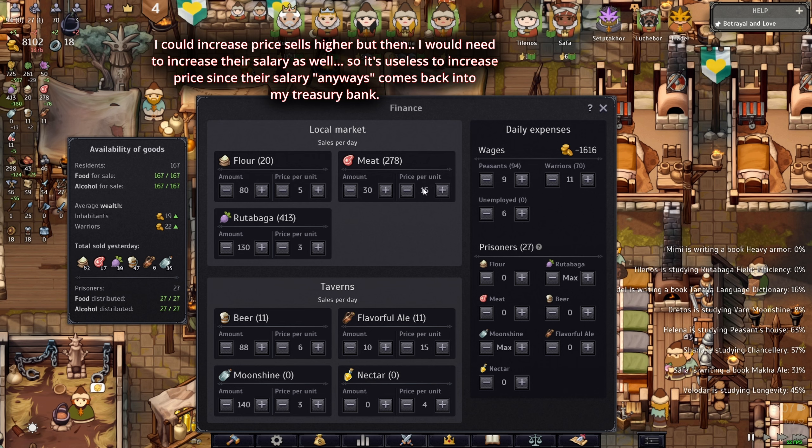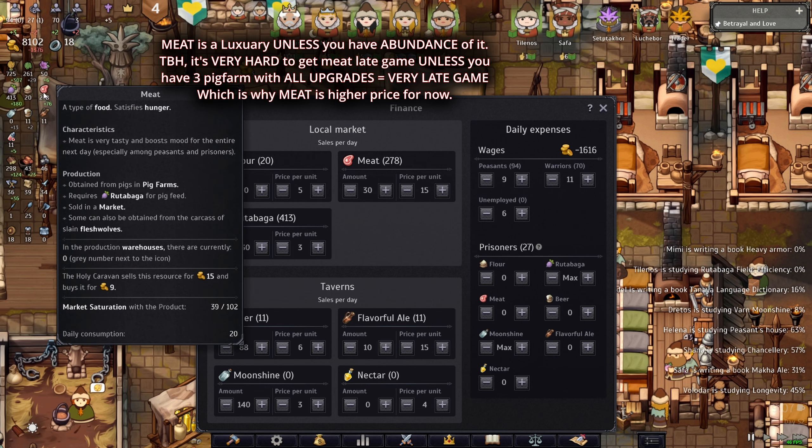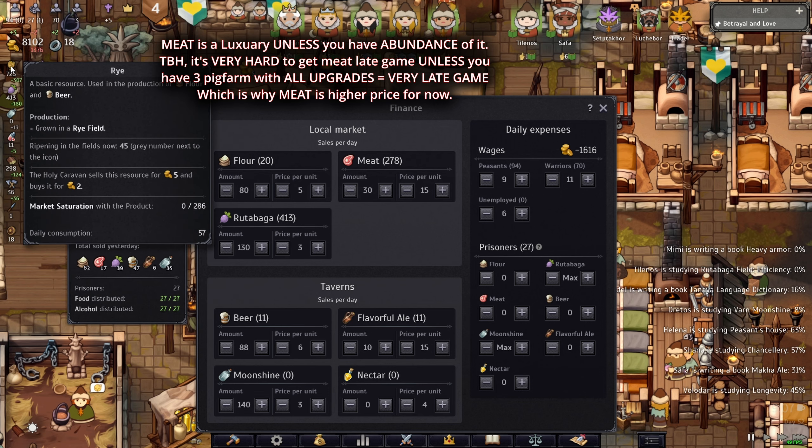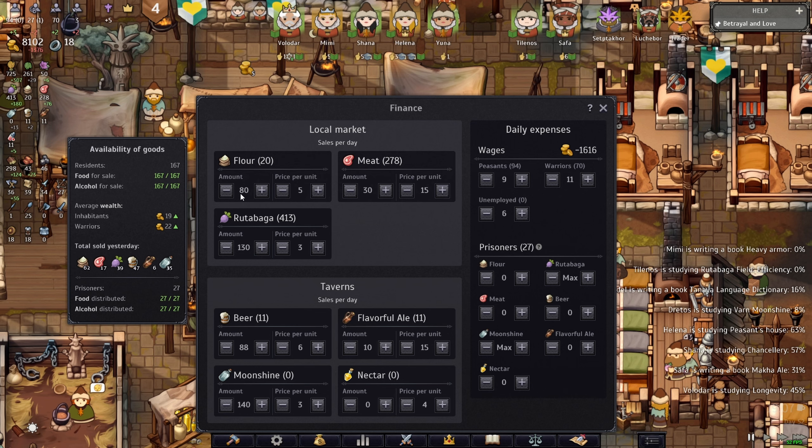I leave it at 15 for meat because it's a luxury — if people want to spend more money it's additional profit for me, but not everybody is going to buy meat. The reason I put 30 is because I make a lot of meat per six days. Meat is different from the field — field harvesting is every three days, meat is every six days.